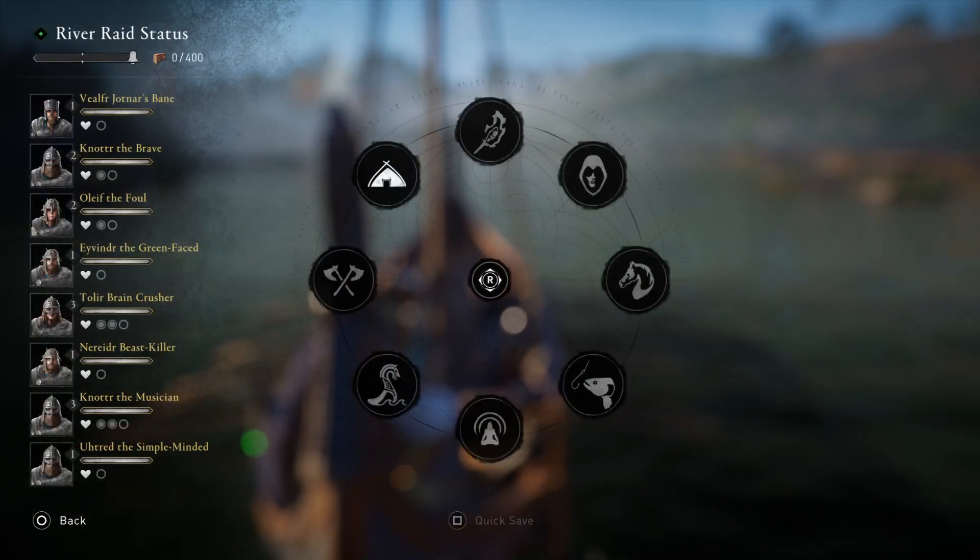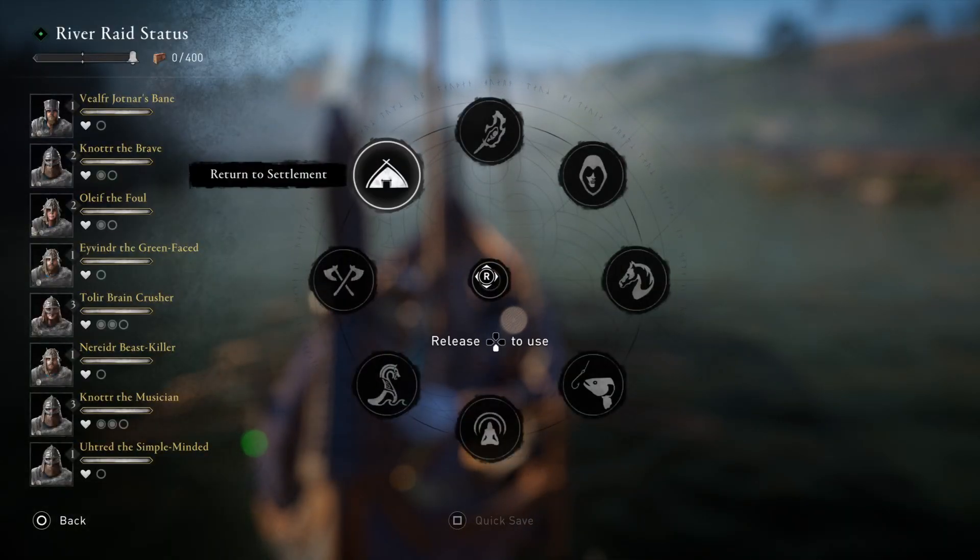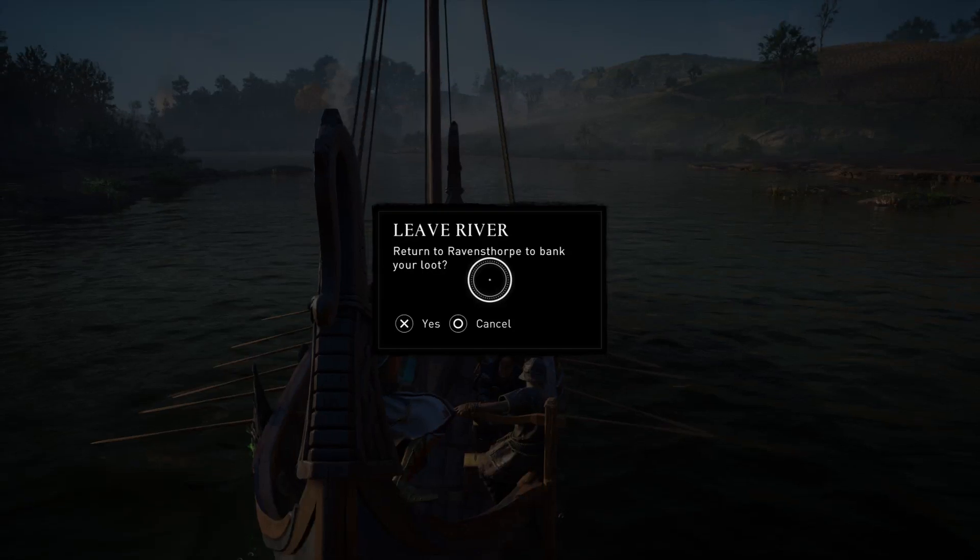In order to leave it, it's really simple. You just press down on your arrow and then you have this option here: return to settlement. And if you choose this one, we're going to be returning back to the settlement.